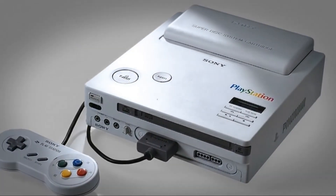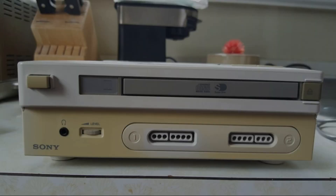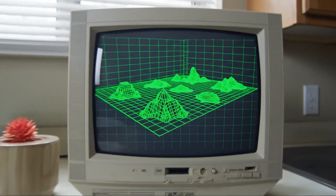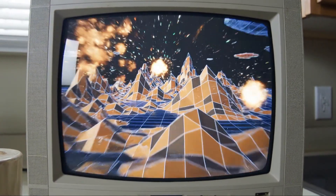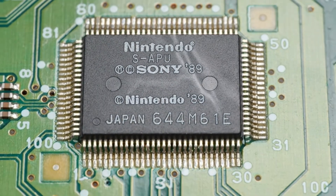This was the mountain a Sony executive named Ken Kutaragi — often called the father of the PlayStation — was determined to climb. His project, born from a legendary failed partnership with Nintendo, was ridiculously ambitious: create a CD-ROM system that could bring revolutionary 3D graphics to the masses. To do that, he couldn't just use an off-the-shelf CPU. He needed a secret weapon.